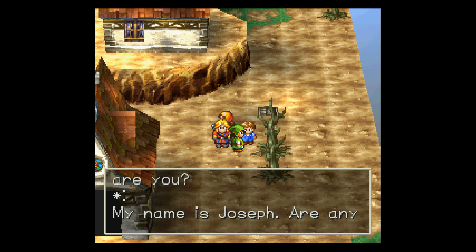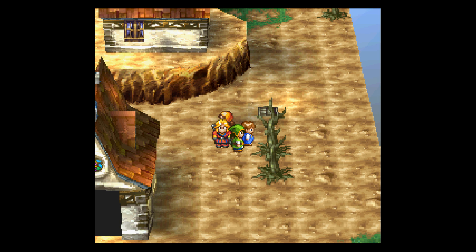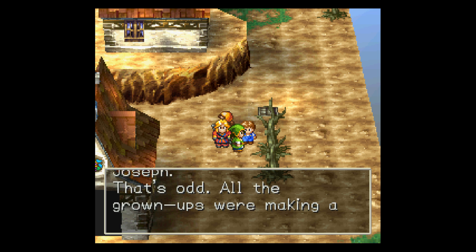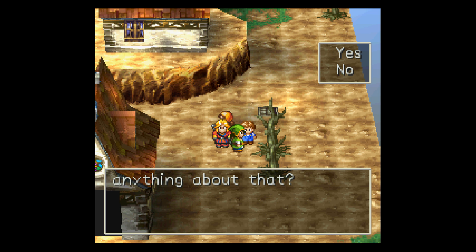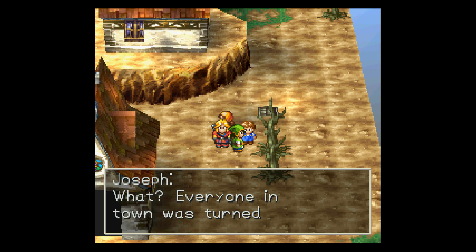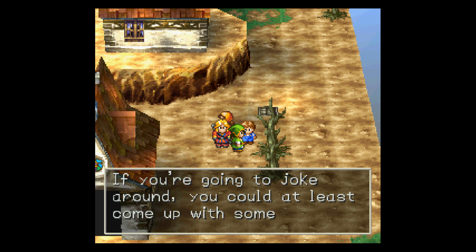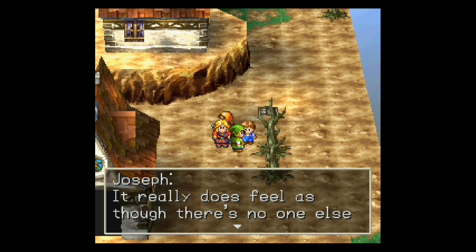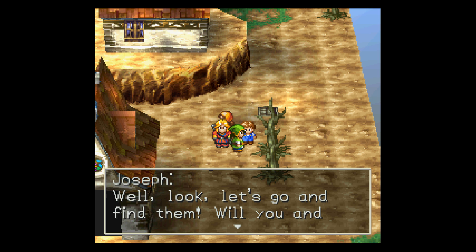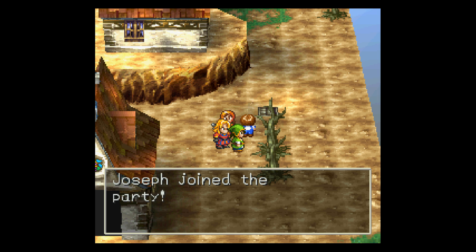What just happened? Who are you? My name is Joseph. Are any of the other townspeople around? That's odd — all the grown-ups were making a lot of fuss over the rain prayer just now. Maybe something's happened to them. Do you know anything about that? Yeah, I do. What? Everyone in town was turned to stone fifty years ago. If you're going to joke around, you could at least come up with something funny. It really does feel as though there's no one else here, though. Well look — let's go and find them. Will you and your friends help me out? Joseph joined the party.